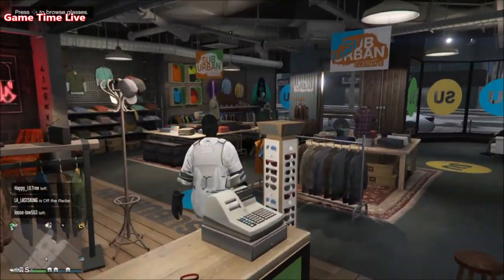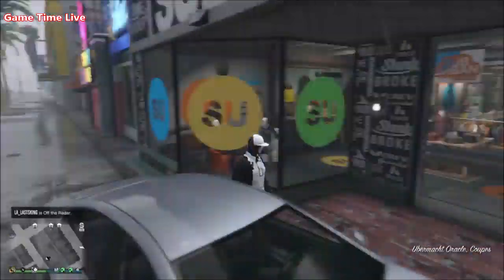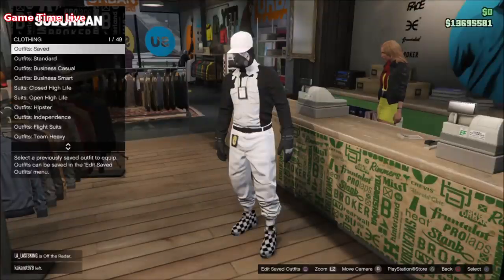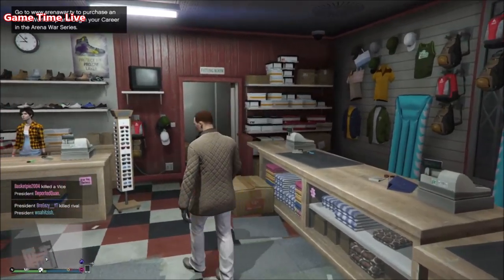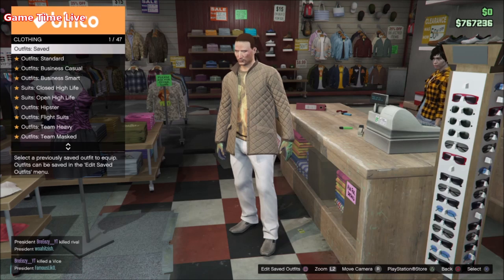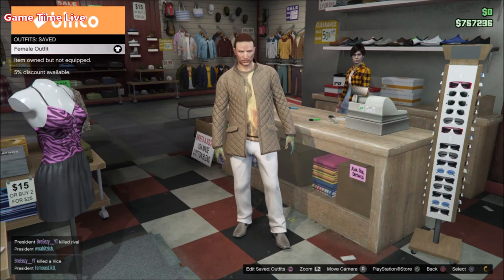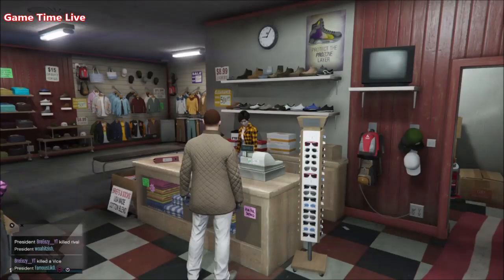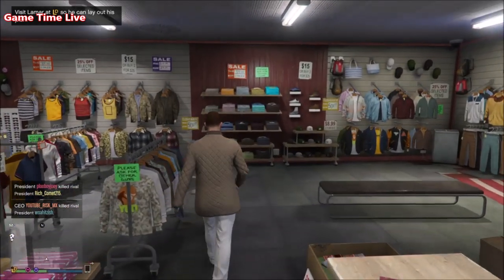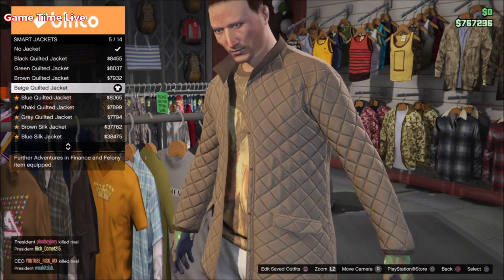Now that the male outfit is done we're moving over to the components for the black and white female outfit. For the female outfit you need your female character on slot number one. If you're doing Krampus mask transfer it doesn't matter, and you need to create a new second male character where we'll create the components. On the second male character we're only creating one single outfit — after transferring and merging once, the female outfit is done. If you're doing Krampus mask transfer, make sure you have the White Silk Rope saved on your female character on slot number one — that's the white pajama loungewear.